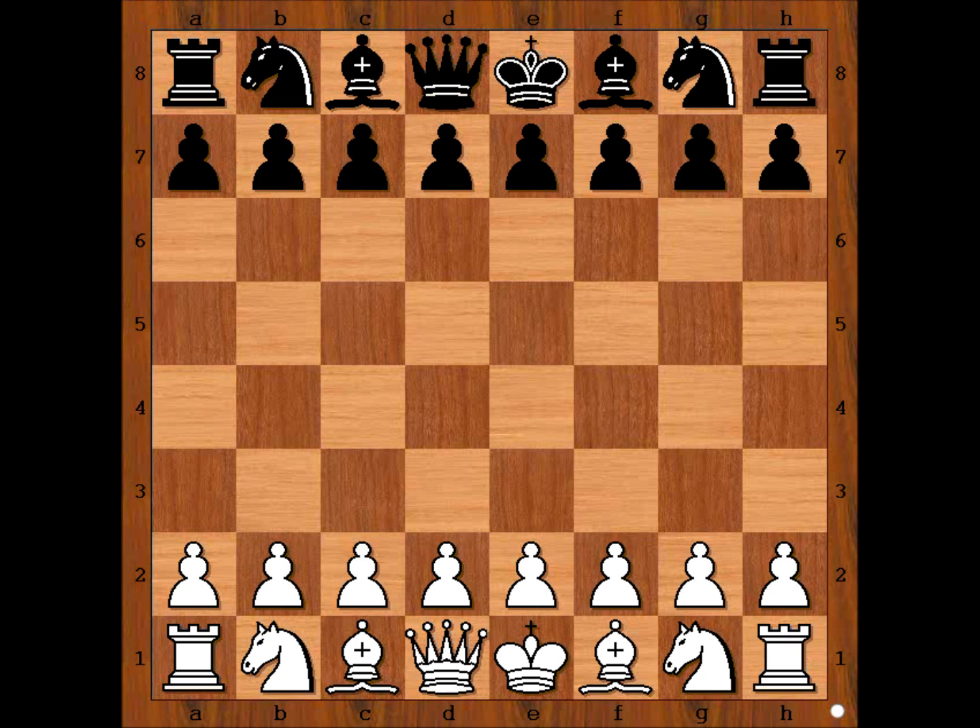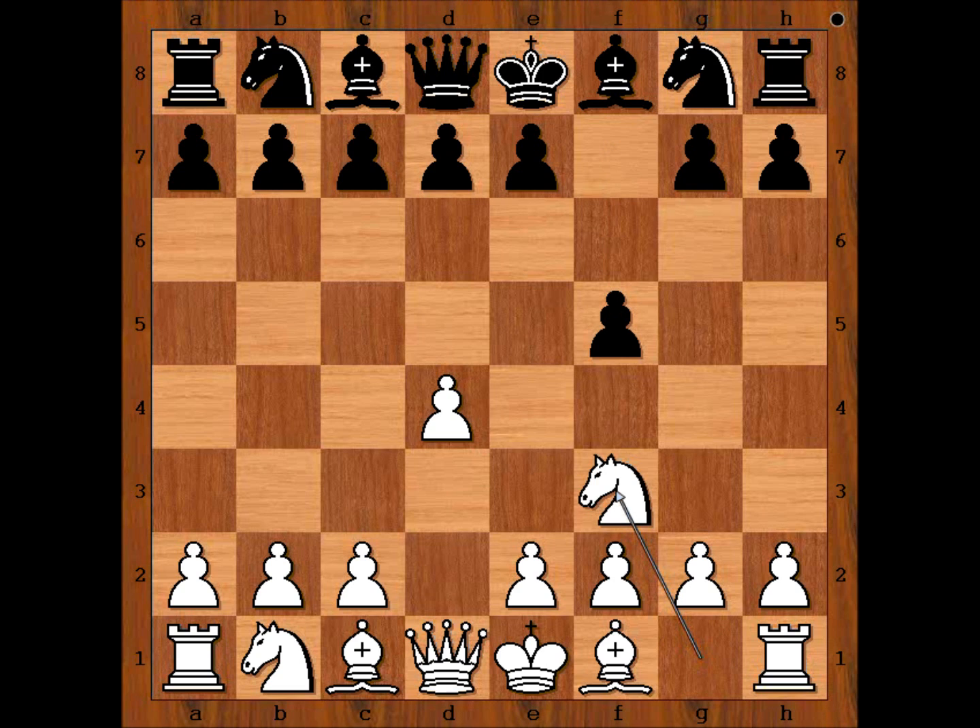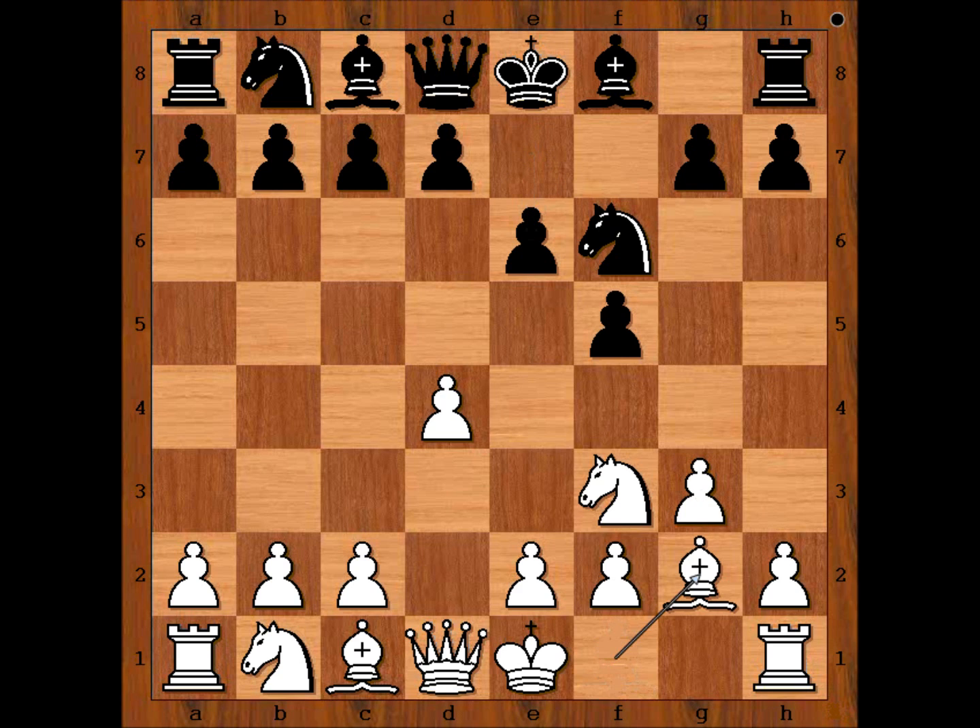Let's have a look at the game. Jonathan Levitt had the white pieces and he started with d4. Jonathan Tisdal played f5 — the Dutch Defence. Knight to f3, knight to f6, and Levitt played g3. This is the most popular way to play against this defence. e6.